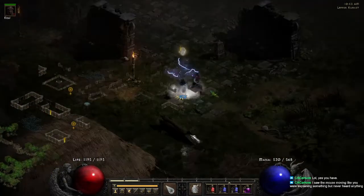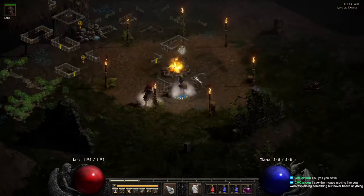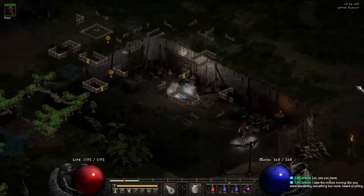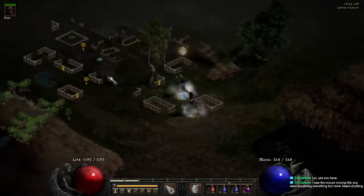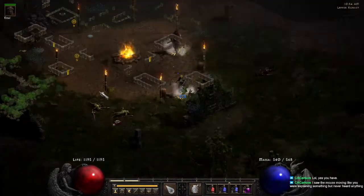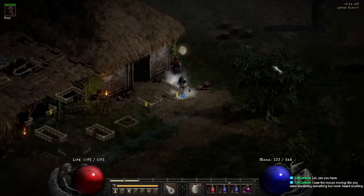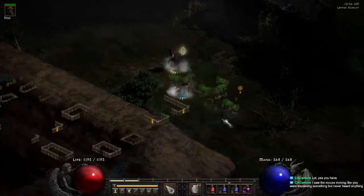Over here you can see you have a campfire — you'll have three chests (two and one), one and the other, a weapon rack, and an armor stand. You can get up to two of these campfire sites in Lower Kurast. You're better off farming LK in single player versus online, just because you have a set map and it doesn't vary on you.